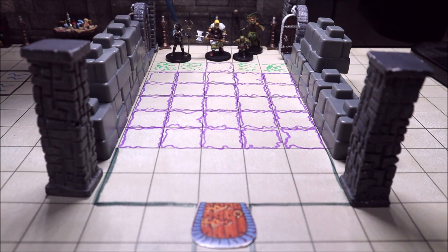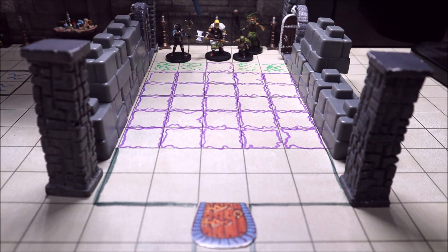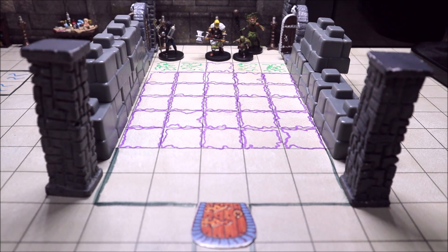There are some sconces here that provide light, so the first part of the room is well lit. Characters can also see there is an open door to the west, and if they peer into that next room they're going to see what looks like a wizard's study or wizard's den.